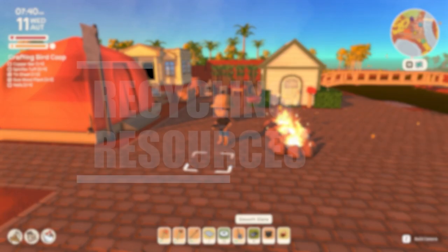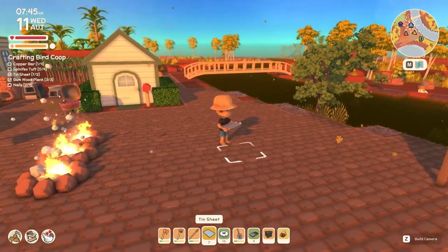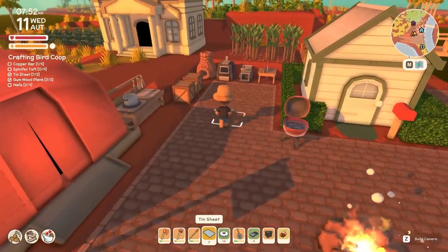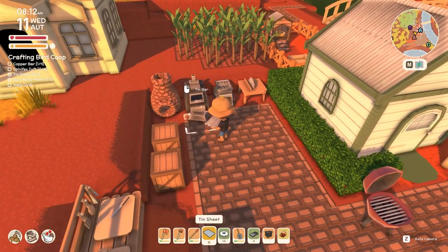First we're going to start with recycling resources. Did you know there are some resources in the game that you can acquire through metal detecting? For example, the tin sheets — did you know that these can be recycled? We're going to head over here, pop our tin sheet into our furnace, and as you can see we now have a tin bar.